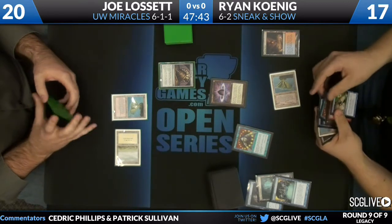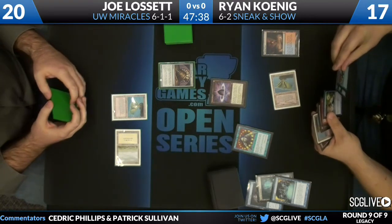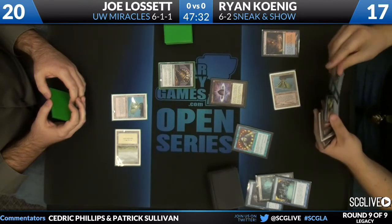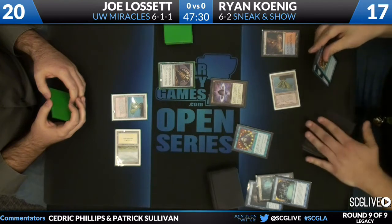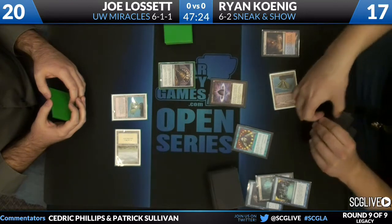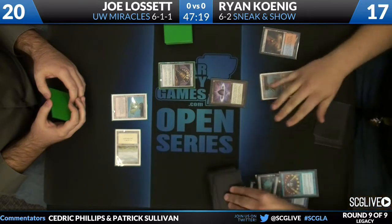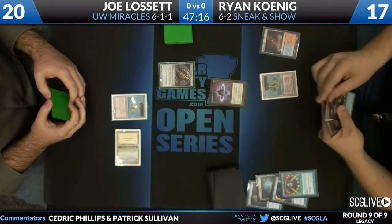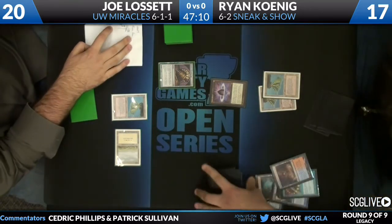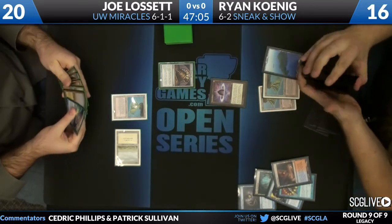The makeup of Joe's hand on the first turn was he had some protection against Show and Tell, but no protection against Sneak Attack. Koenig, with the Lotus Petal, could threaten to have it in play as early as next turn. Looks like Ryan's looking to put back some cantrips. Cantrips are pretty powerful — surprised he had nothing he wants to shuffle away. Maybe he just wants to keep Brainstorm as a good insurance policy in case something goes awry.